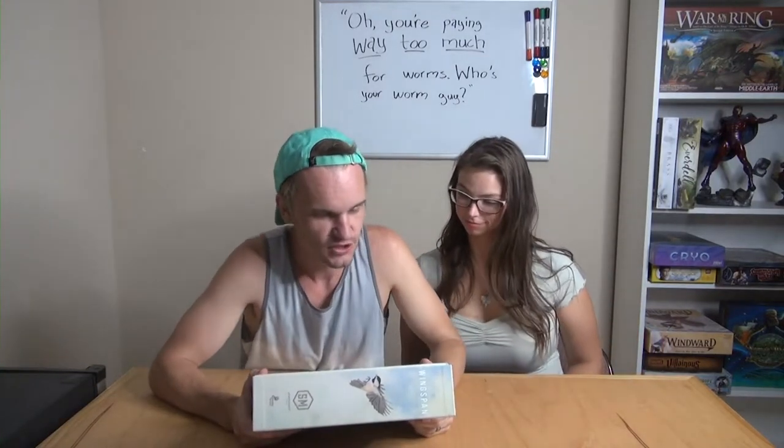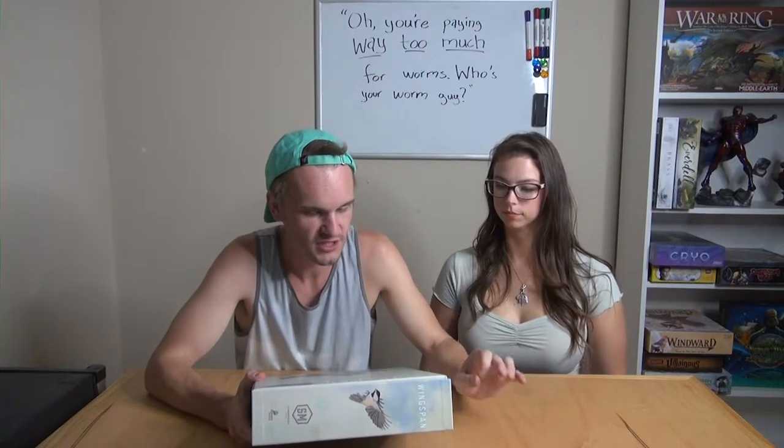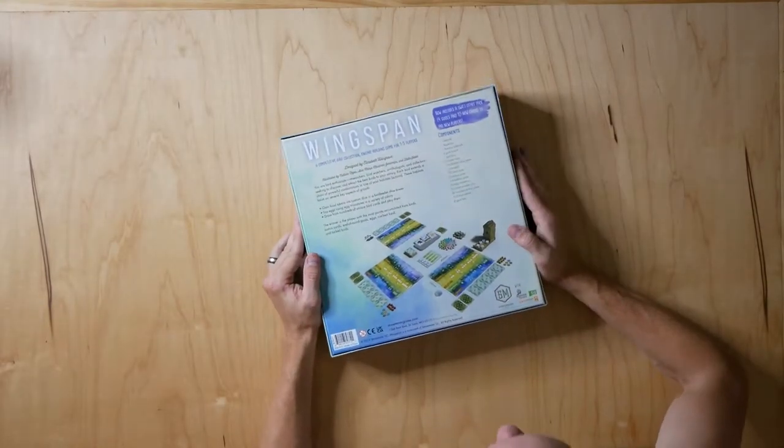Fancy! You're gonna lay eggs using egg miniatures in a variety of colors — little egg minis — draw from hundreds of unique bird cards and play them. The winner is the player with the most points accumulated from birds, bonus cards, end-of-round goals, eggs, cached food, and tucked birds. We got this at Target — not a sponsor — but it includes a Swift Start pack, four guides, and ten new cards to aid new players.